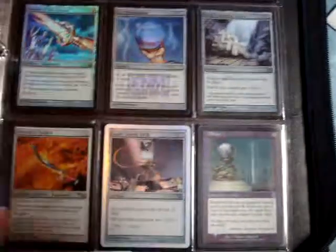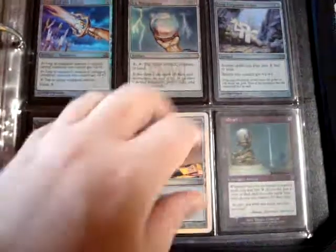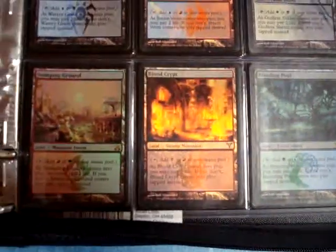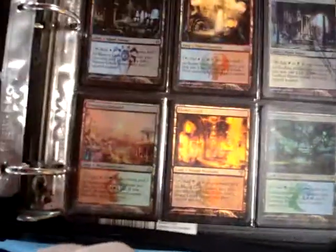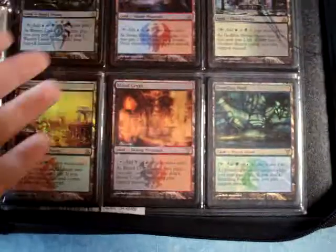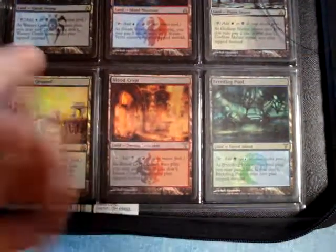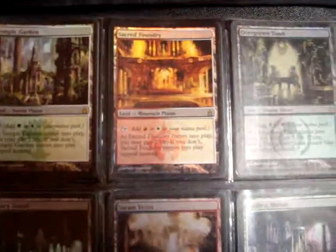My next page is probably my best page for foils. This took me like six months to get, without going on eBay of course - searching in my community for these foil cards. These are my foil dual lands. I have one of each foil dual land from the Ravnica block. This might not be impressive for some, but I'm impressed because this took me a long time to get. I actually have an extra Stomping Ground - I got an extra one on accident. I had to trade a whole bunch of stuff for this and I'm not trading this page ever, because it took me like six months.